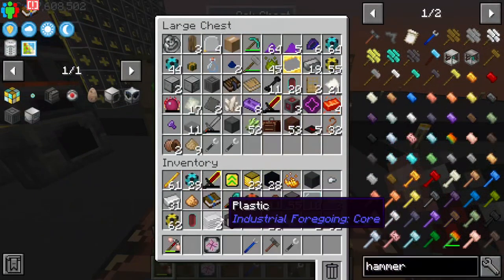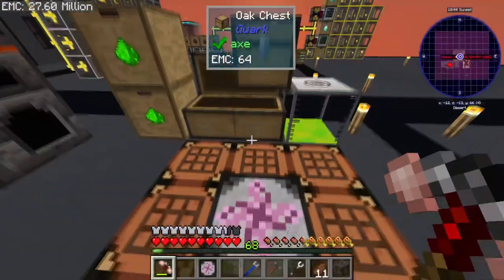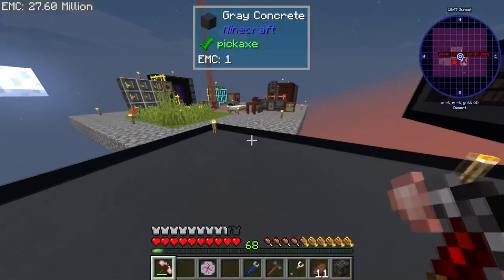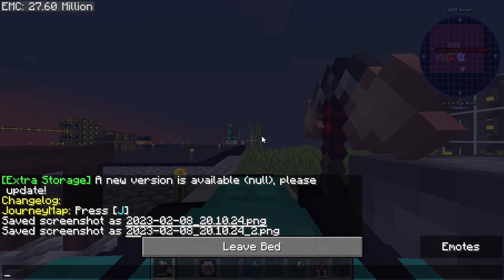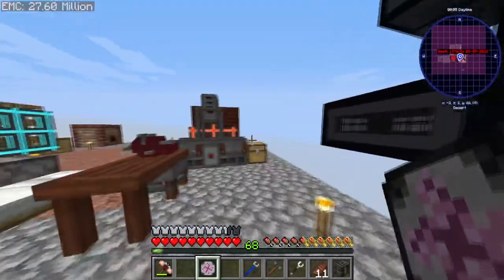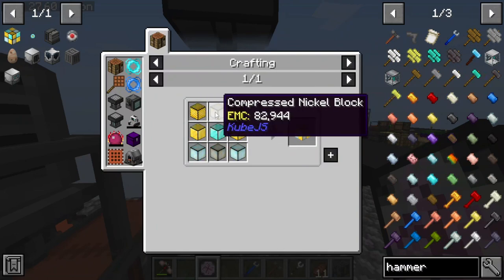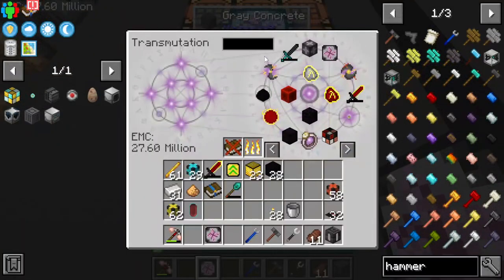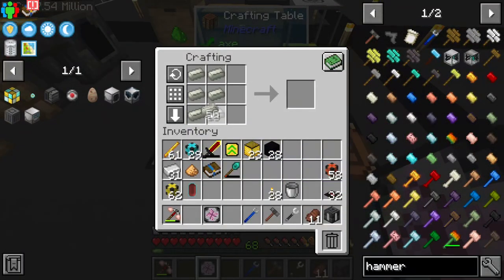Let's take a chill pill. I honestly don't remember what we were doing in the last episode, so this episode we're just gonna jump straight into tier three. We need to make progress. We have 27 million EMC which is plenty — I believe it's only about 12 million for the actual mini capsule itself. We just gotta make all the really annoying stuff like the nickel and all the other annoying things.